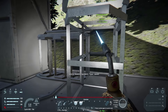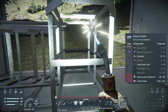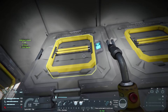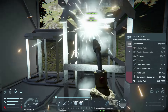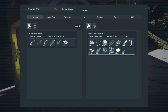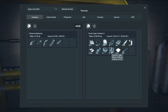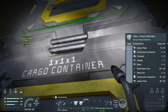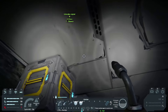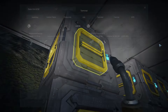We need small steel tubes, metal grids, large steel tubes, displays, and 15 medical components. We can only carry two medical components at a time, and we need 15 — that's going to take at least eight trips. This is our life now: two medical components at a time. It kind of sucks, but whatever.